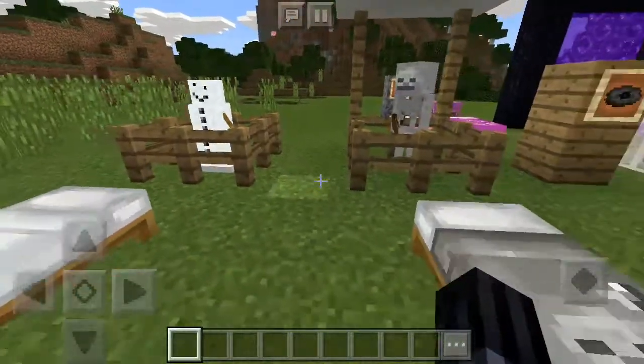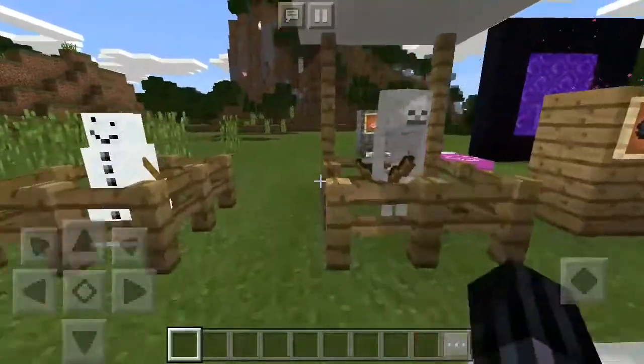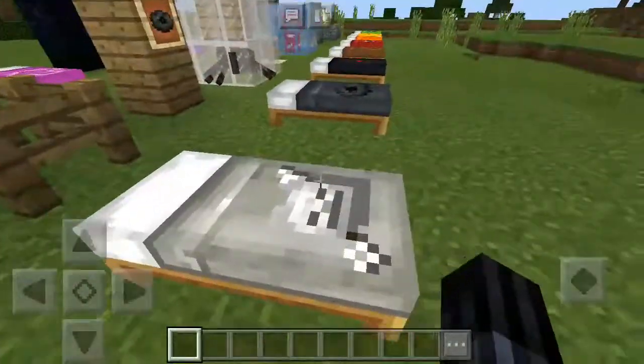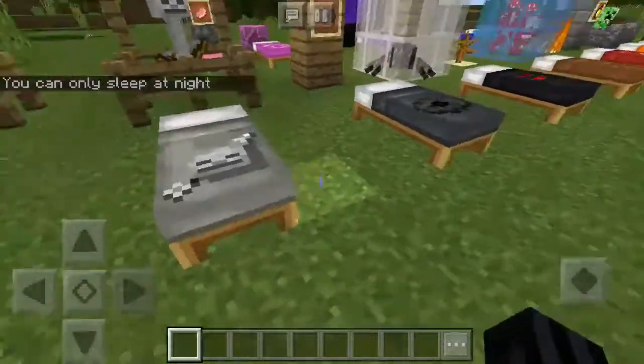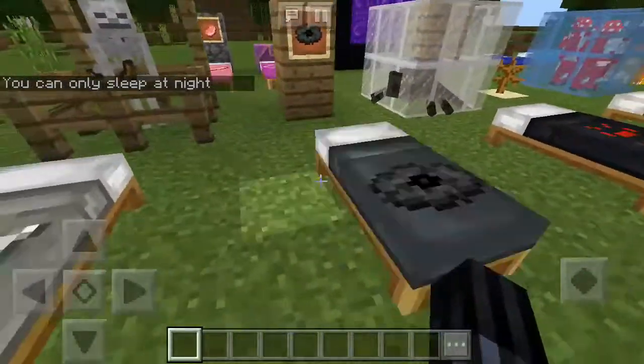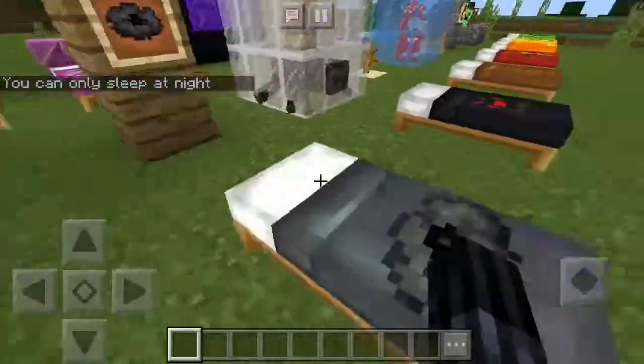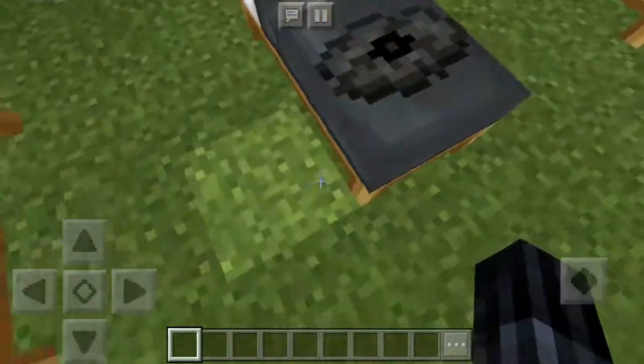Anyway, let's get to the second one — this is the skeleton bed. This normally smashes a skeleton and you'll get this cool skeleton bed. You can sleep at night, and this one is like a broken disc — kind of like C8 or something — but it looks awesome.